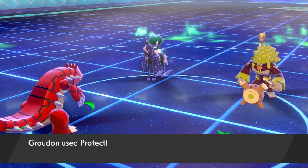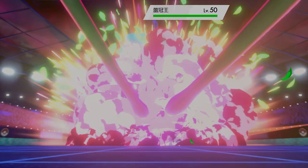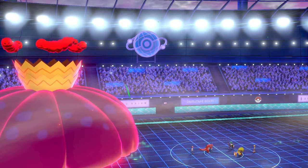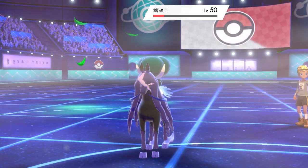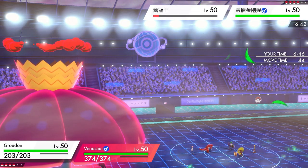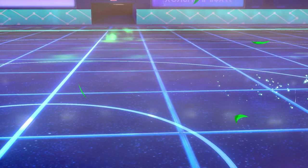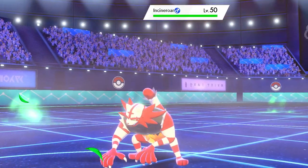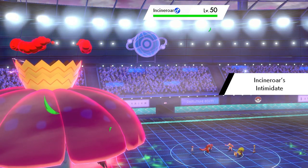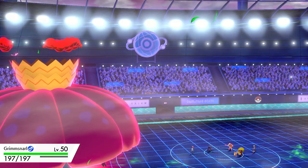They lead Calyrex-Shadow and Solgaleo — I'm fully expecting a Weakness Policy proc. We max Venusaur and protect Groudon from Willow-Wisp or Astral Barrage from the Shadow Rider. I want the residual damage started and want to remove Calyrex — once it's off the field, Zacian has a much freer time. We protect Groudon this turn and go for Vine Lash into Shadow Rider Calyrex, doing sizable damage. The opponent switches Solgaleo out for Rillaboom, bringing Grassy Terrain onto the field.